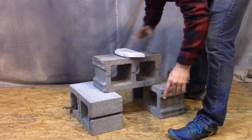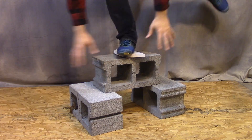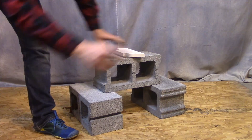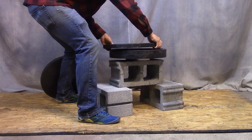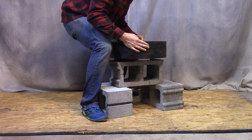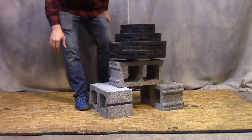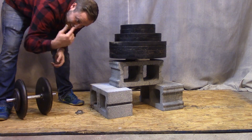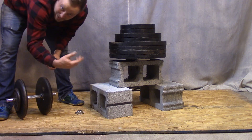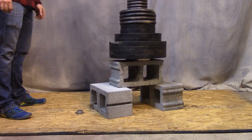Otherwise the block could break prematurely. First, let's see if it can hold me. Yep, it's got me. Time for weights. 300 pounds. I should start lifting these up and putting them back down more often. 400 — I'm going to need more weight.